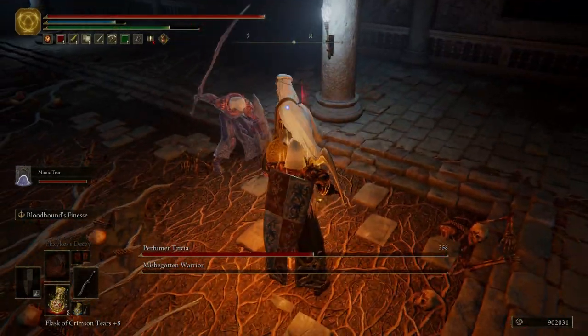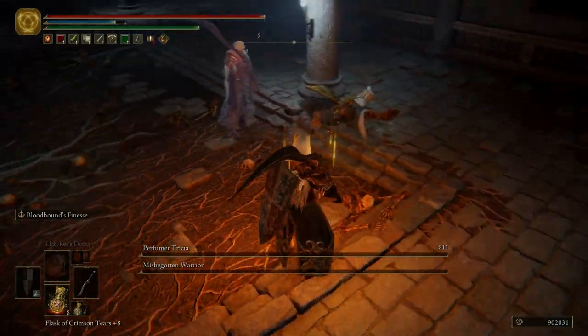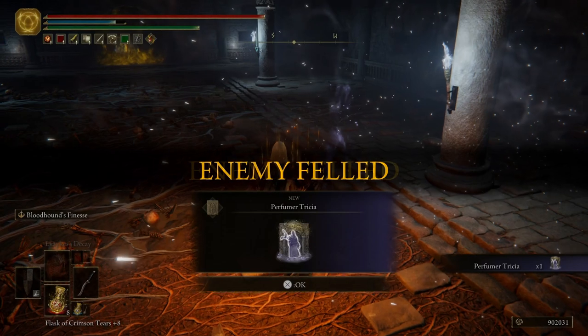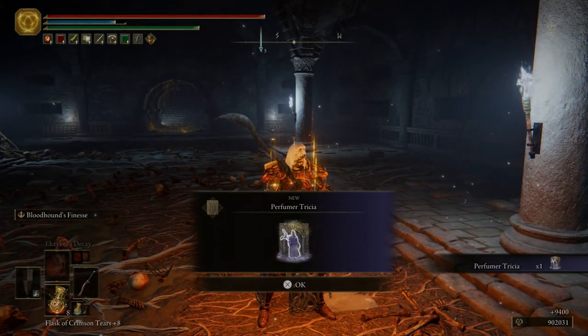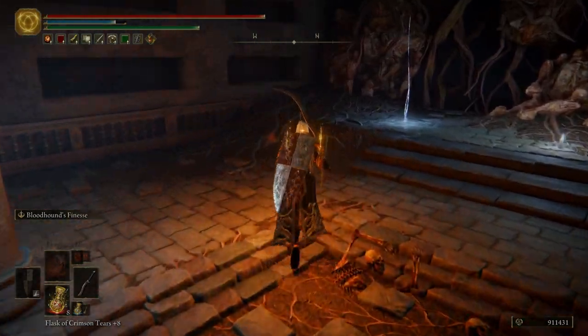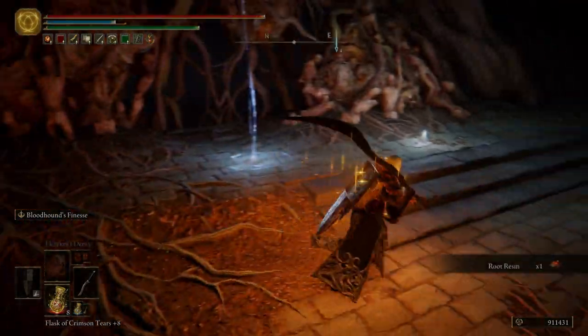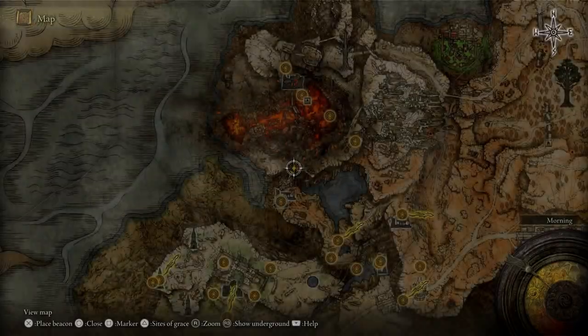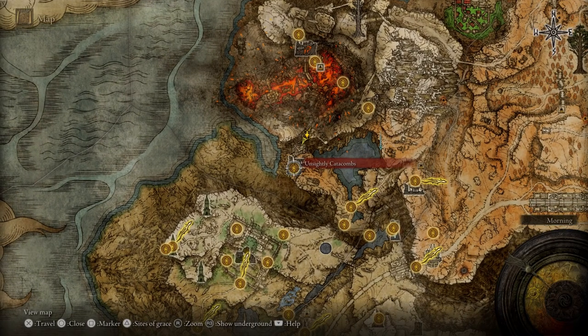Nice — look at the mimic tear. Good job, bud. So for killing that boss we get the perfumer Trisha. I'm just going to come over here and grab some root resin — you can never have enough of that stuff. Right here we're going to fast travel to the unsightly catacombs grace.